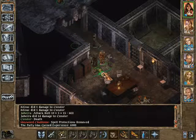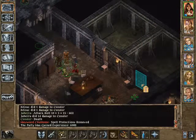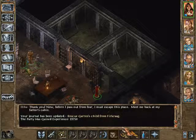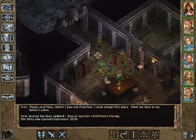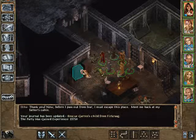What did you have? A key. Maybe the key that would open that door here. Yes. You are welcome in my sight. Thank you. Now, before I pass out from fatigue, I must escape this place. Meet me back at my father's cabin. Okay. And she leaves and we get 20,750 experience points. So if we form up here, we will take a break here. And in the next video we will see whether we can actually kill that little dragon downstairs. So thank you very much for watching. See you soon. Bye.